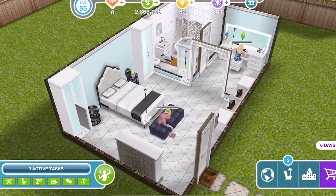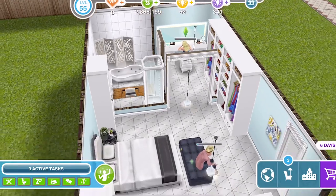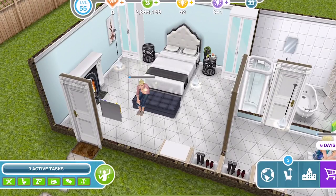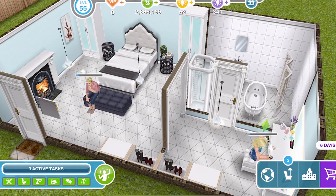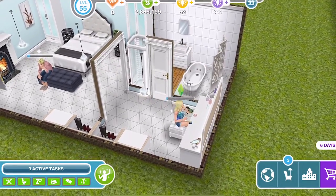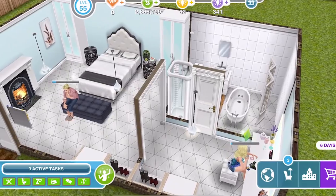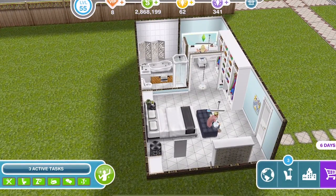So there you go — that is our master bedroom with en suite and walk-in vanity wardrobe area. Let me know what you think of it down below. If you incorporate it in one of your houses I would absolutely love to see pictures — you can go over to Facebook to Green Eye Gems Club and share pictures of your builds over there. Thank you so much for watching. Give this video a thumbs up if you enjoyed, subscribe if you're new, and I will see you guys soon for a new video. Bye!